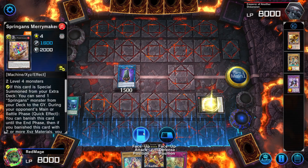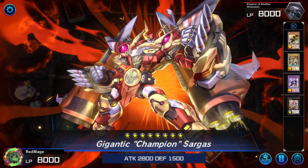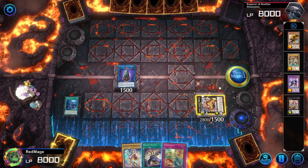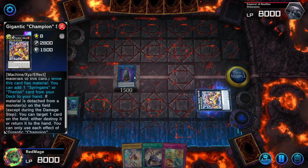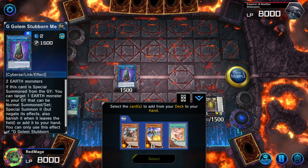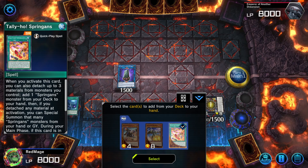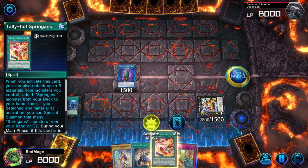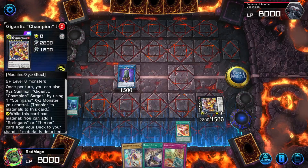Then we Special Summon in Defense Position: Champion Sargass. Now you might ask, well, 1500 — that's not a lot of defense. But remember, we're on G-Golems. He's still here, don't worry, his time will come. Tally-ho Springens — we're going to activate it and then detach three materials.